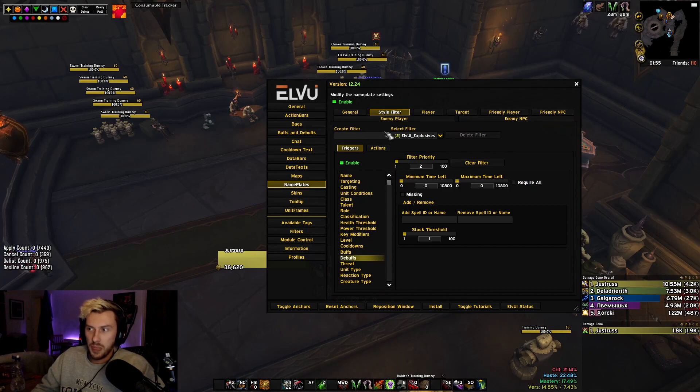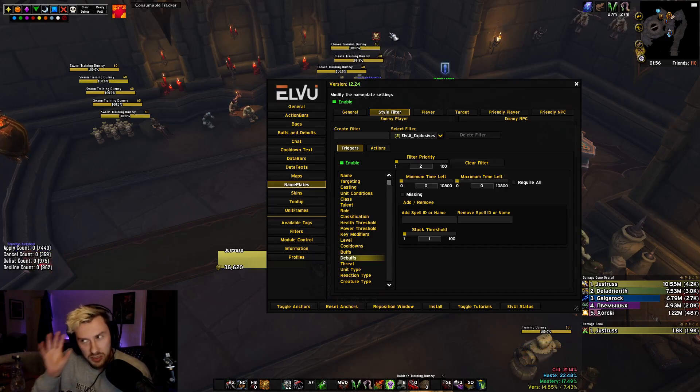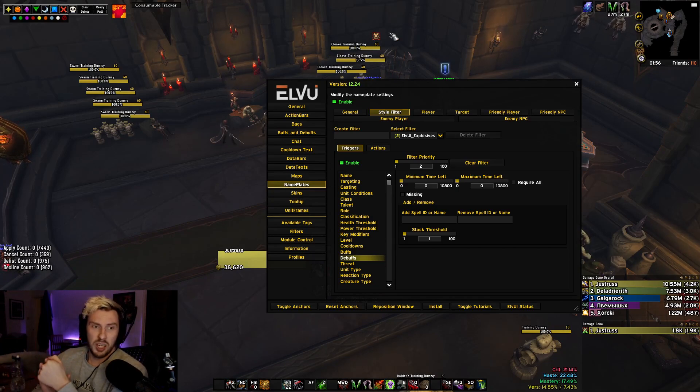Now go back to Style Filter. The goal here is to turn your whole nameplate into essentially a big WeakAura — something very visually eye-catching. I'm going to do it with colors in this example. You can change the whole nameplate's color so it very easily catches your eye. You don't have to be looking above the nameplate for those small rupture icons with seconds remaining — it's just going to show you: my rupture's gone, I really need to rupture this target.